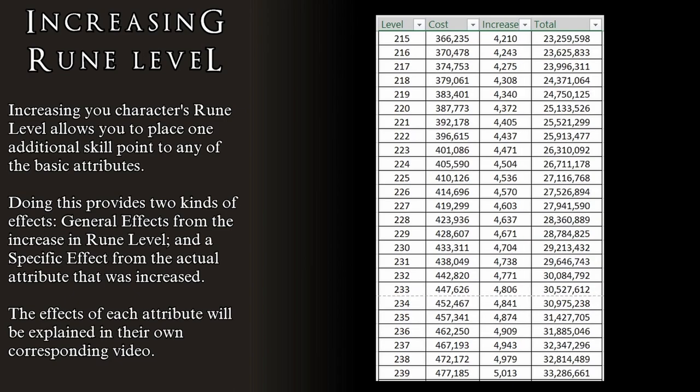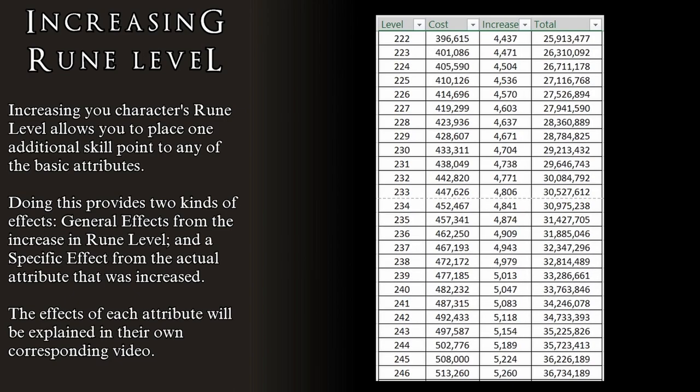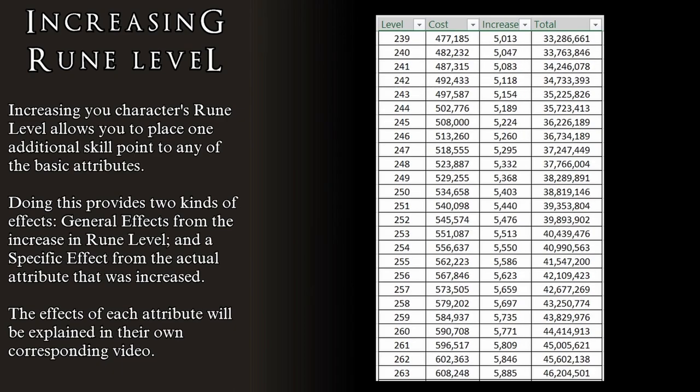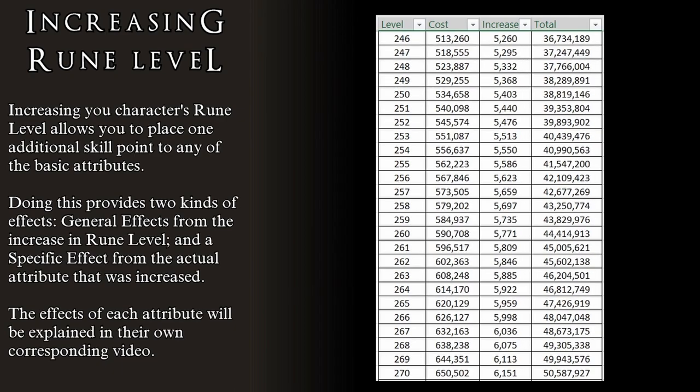Each of the main attributes — vigor, mind, endurance, strength, dexterity, intelligence, faith, and arcane — have their own specific effects whenever we level them up.